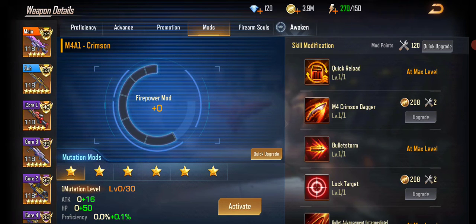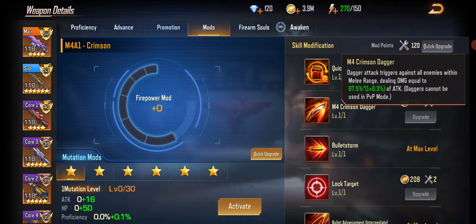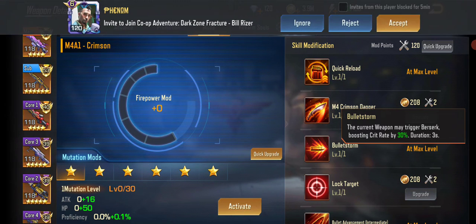First, we have Quick Reload for short reload speed. Crimson Dagger does damage when you can't shoot people, so that's good. Then there's Bullet Storm — the current weapon triggers Berserk, boosting crit rate by 30%, which is really good.